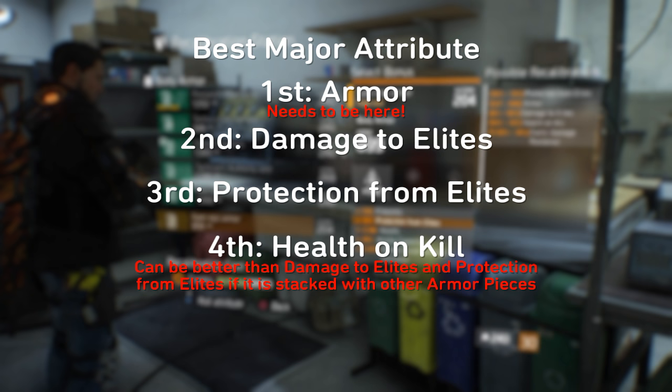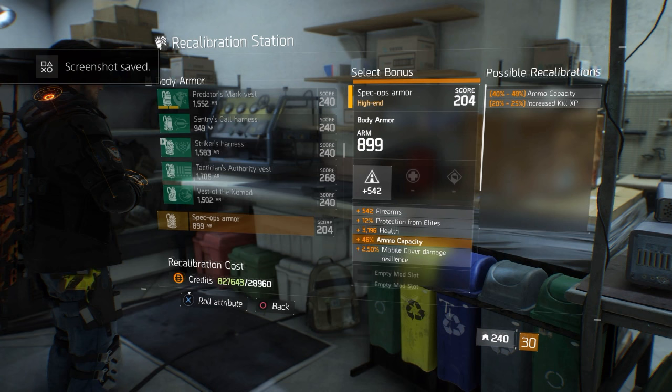For the chest's minor attributes, your only real choices are ammo capacity and increased kill XP. Ammo capacity is the go-to for pretty much any build in the game — always nice to have more ammo. However, if you're new to the Dark Zone and trying to level up, increased kill XP is a good option to help you rank up faster.